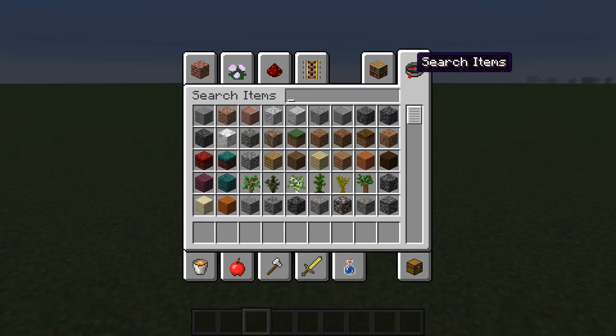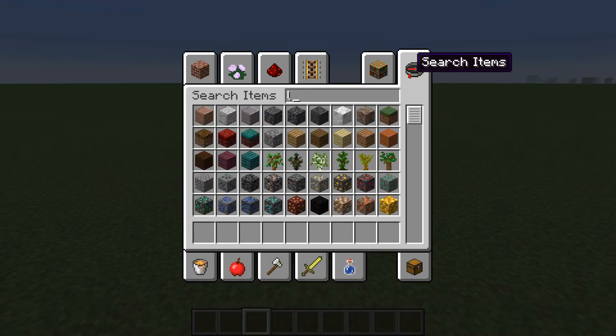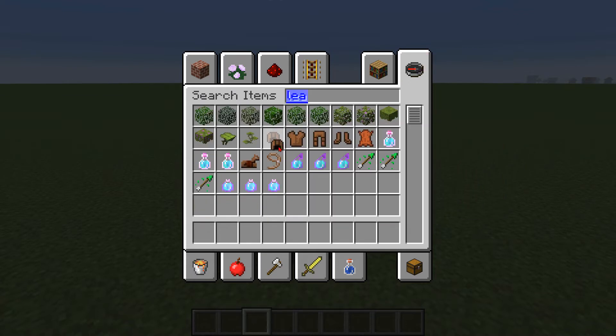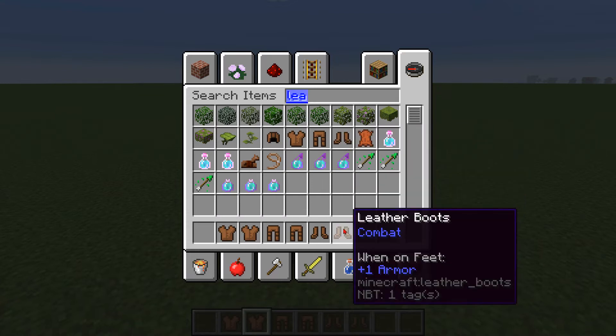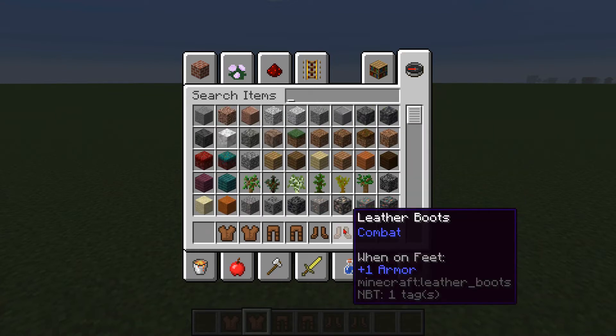Materials you need: you need some armor, like leather armor. So I'll just get some leather armor here — a leather chestplate, leather leggings, and leather boots. And then get whatever head you want — I'll get a pumpkin.